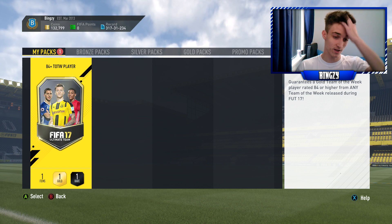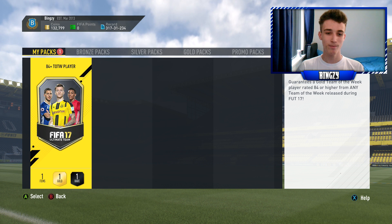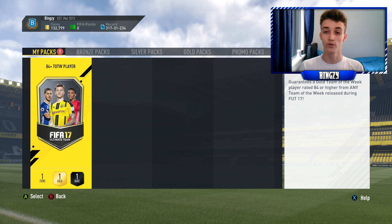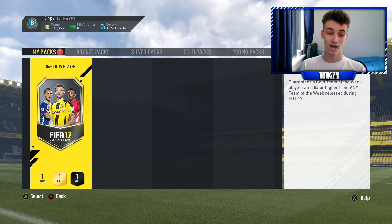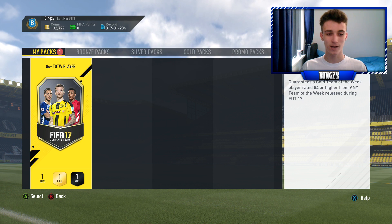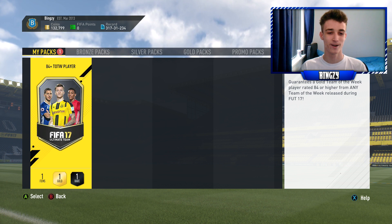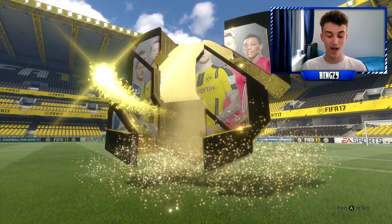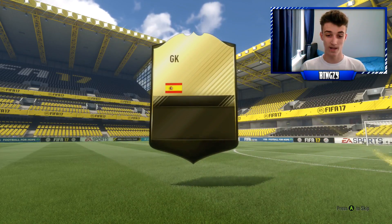I've packed that Super Sitch the goalkeeper, so maybe aim a little bit better. I'd be extremely happy with just someone who sells for 30,000 coins. Anyway guys, I'm getting nervous because this could change my club overall depending on who we pack. We could get Ronaldo — it's not going to happen. Let's open the pack. It's not a walkout. Please give me someone worth a little bit of coin.